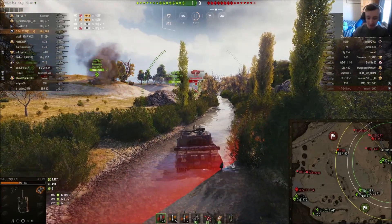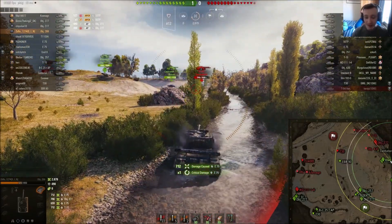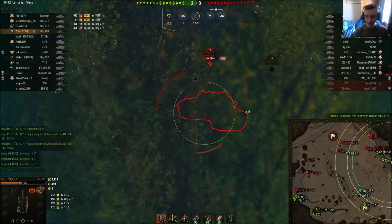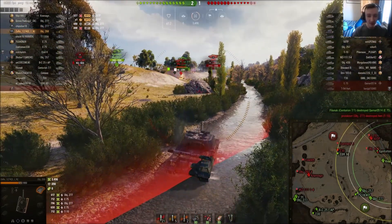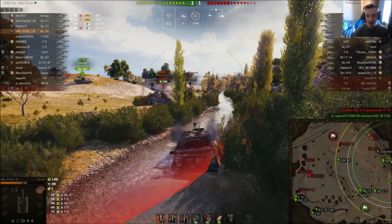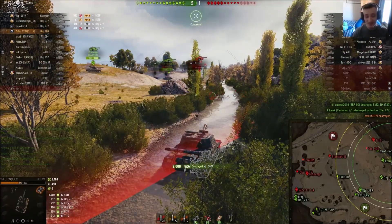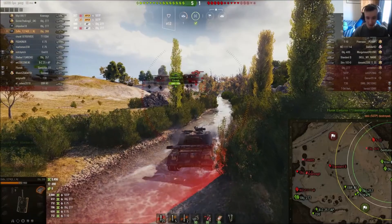Zoro is using binoculars, so when they go active you can see his view range extends, which is quite good. You can see these shots pumping really nicely - he's had some high rolls and some low rolls. The 268 is just a very nice, balanced tank and I think it's in quite a good state. Three, two, one - kabam! That's two thousand damage with a very nice shot there. Well done, Zoro!